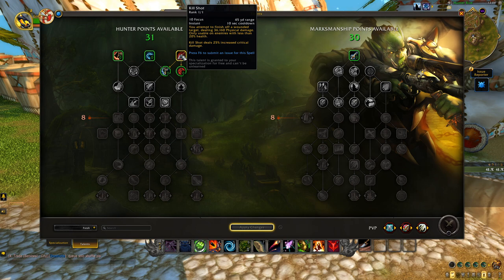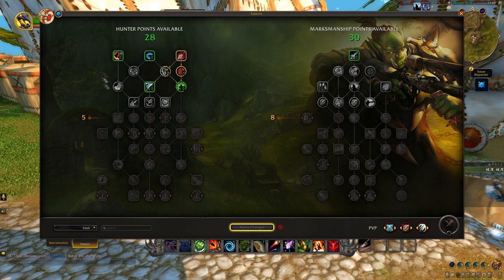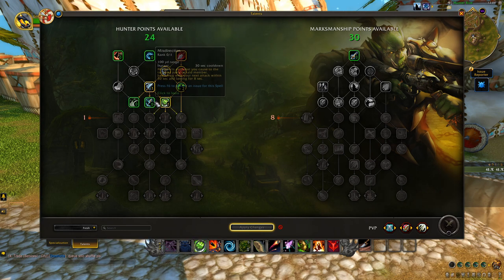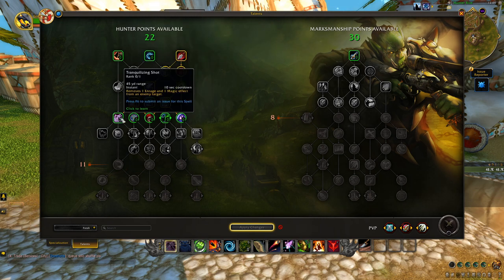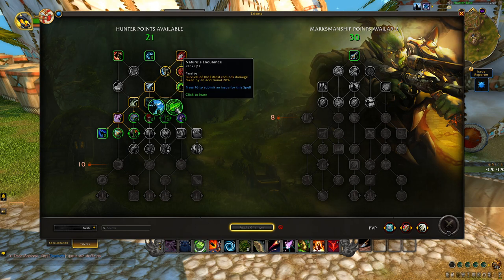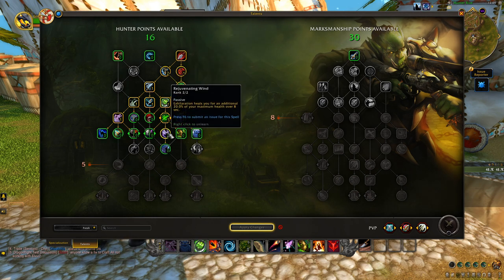For single target talents, we automatically get Kill Shot. Then: two points in Post Haste, one point in Improved Kill Shot since that's the only throughput damage in the top part of the tree, two points in Natural Mending, then one point each for Counter Shot, Survival of the Fittest, Misdirection, and Tar Trap. I'm picking Tar Trap over Concussive Shot because it opens up our ability to pick Tranq Shot. It's somewhat encounter-dependent but I'll add it to the base build.